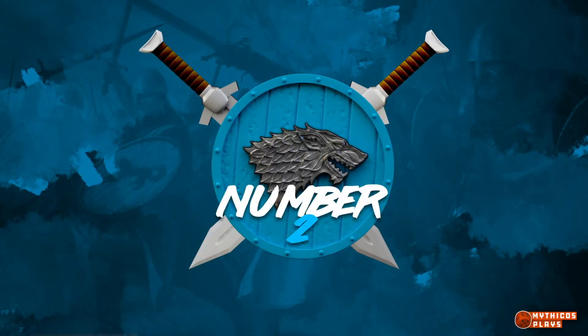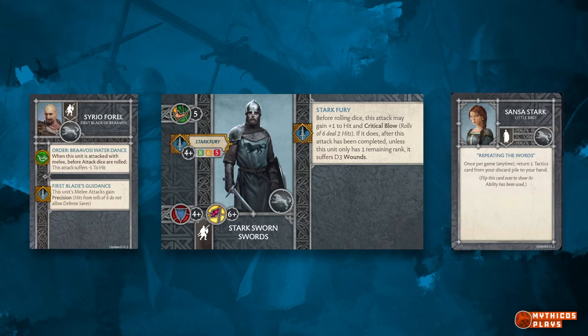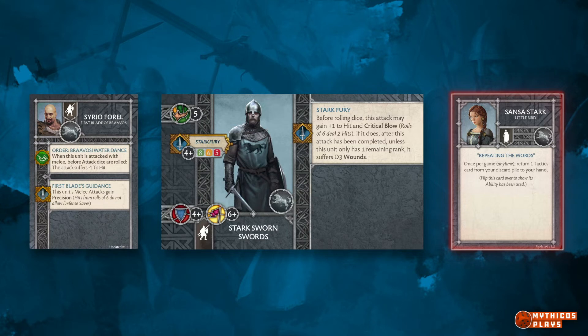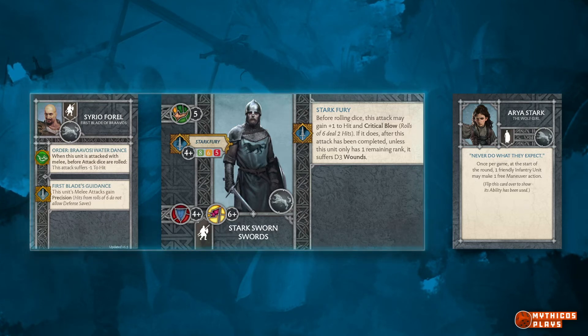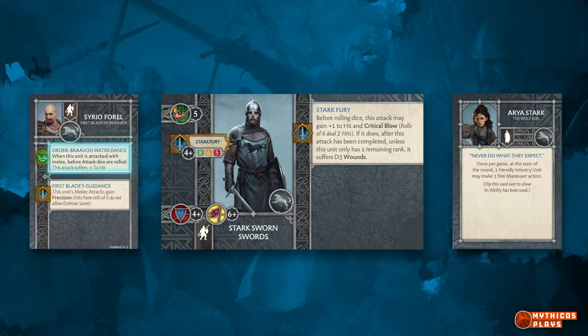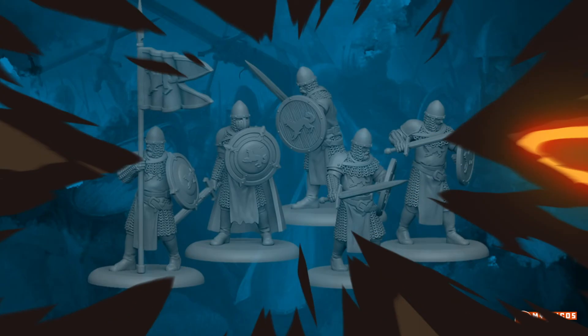Coming in at number 2: Serio Pharrell plus Sworn Swords. This combination provides an elite quality unit for point filling in many lists. With Sansa receiving a change in 1.51, personally I hope that Stark players consider leaving her at home and utilizing Arya more. When taking Arya, Serio provides a great place to start rounding out your list when placed in Sworn Swords. While not only providing the order Braavosi Water Dance, which makes enemy combat units have minus 1 to hit on Serio's combat unit, he also innately synergizes with Sworn Swords' attack ability Stark Fury. Crit Blow plus Precision is an absolutely deadly combination, and when paired with cards like Devastating Impact or getting a flank charge, can absolutely blow up any elite defensive unit.